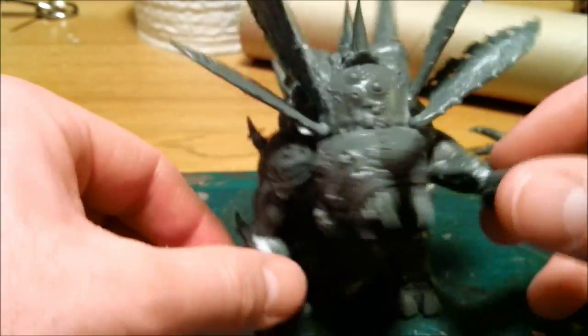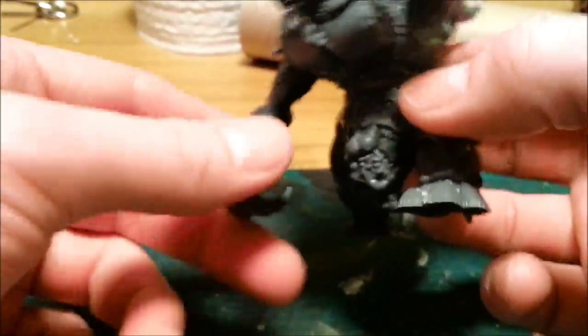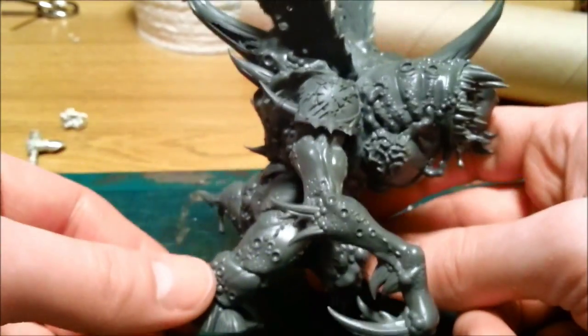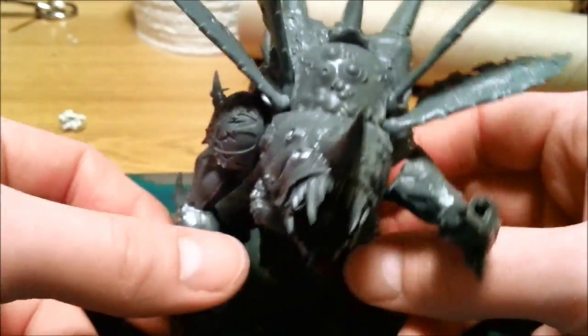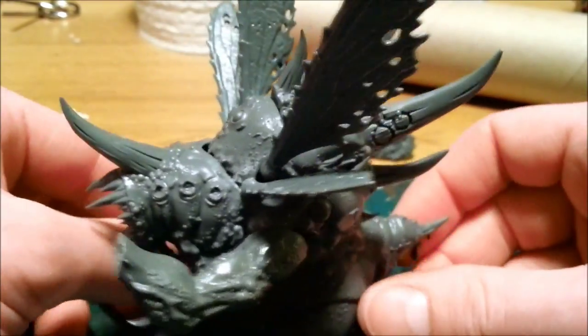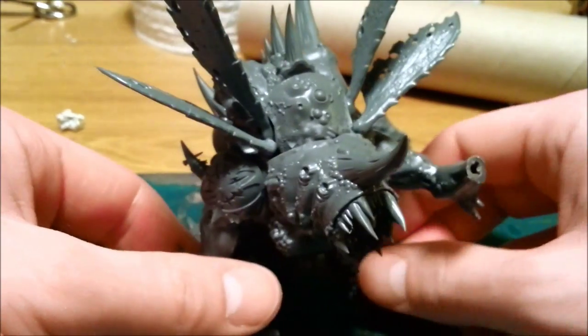So yeah, that's him currently. As I said, lots of green stuff to do, a few more bits of armour to stick on him. But that's my sort of demon prince coming along at the moment. I think he's looking quite demonic — really far gone to chaos, barely recognisable as a mortal. I've got to finish him. I'll green stuff him and show you how that goes.